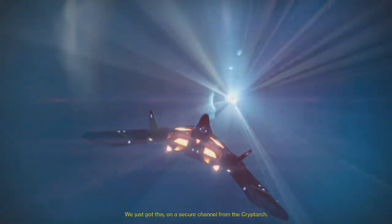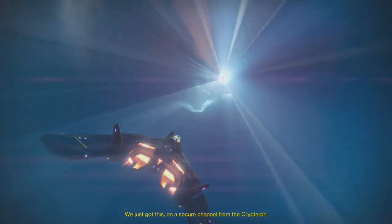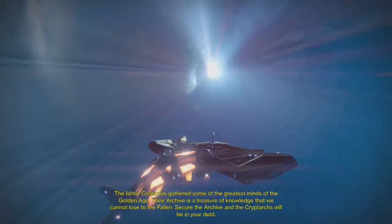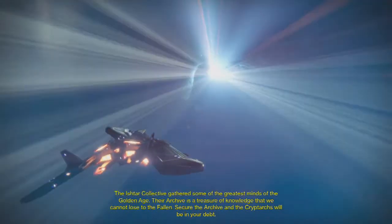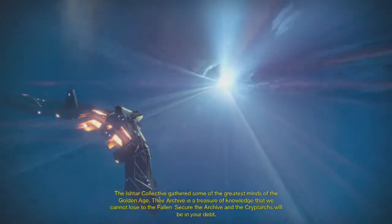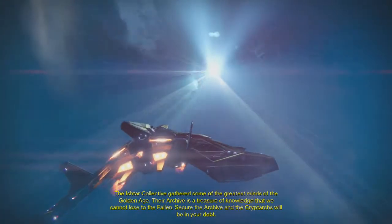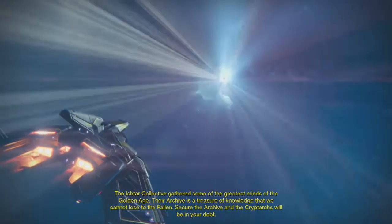Since I'm not worried about XP bonuses I'm leaving it on easy. We just got this on a secure channel from the Cryptarch: the Ishtar Collective gathered some of the greatest minds of the Golden Age. Their archive is a treasure of knowledge that we cannot lose to the Fallen. Secure the archive and the Cryptarchs will be in your debt.